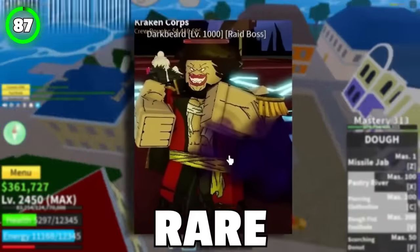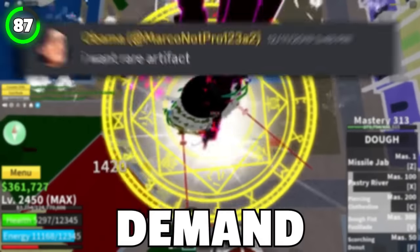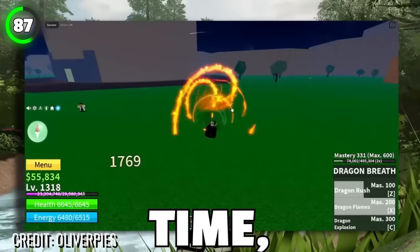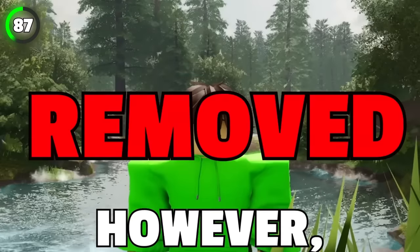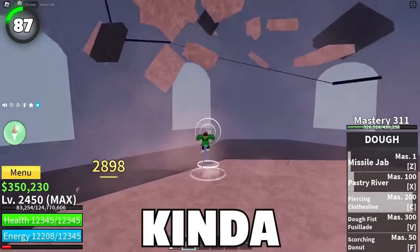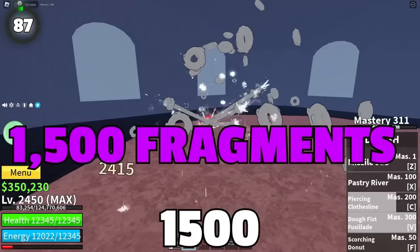Darkbeard used to drop something called a rare artifact. It was used for stat refund and to change your race. Demand for these was huge since they had many uses, especially for the rare dragon breath fighting style at the time. Artifacts have since been removed since update 11 and were replaced with fragments. Defeating Darkbeard or Rip Indra will give you 1,500 fragments.